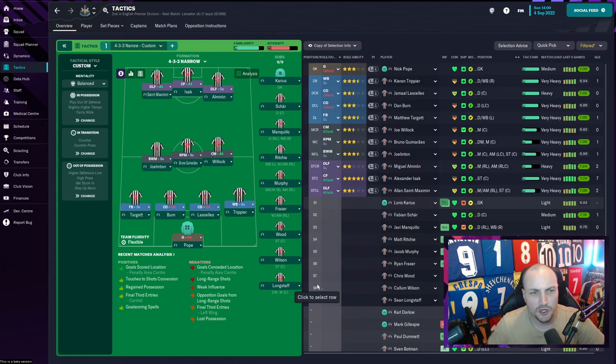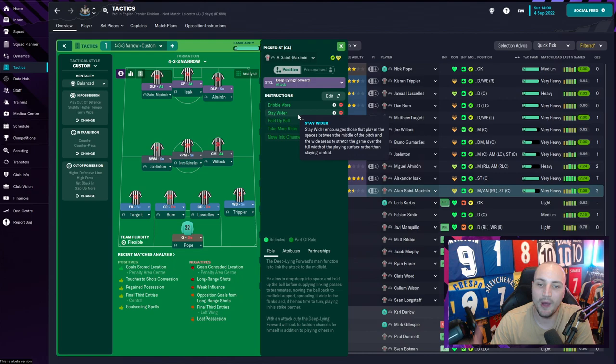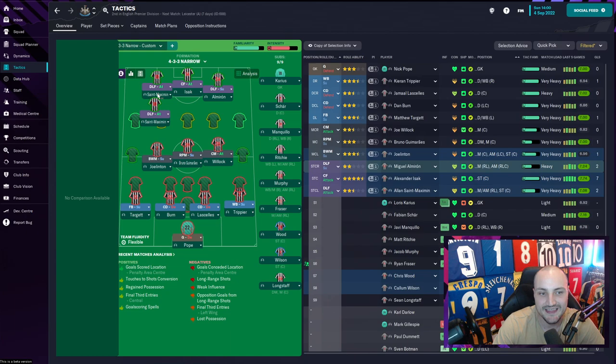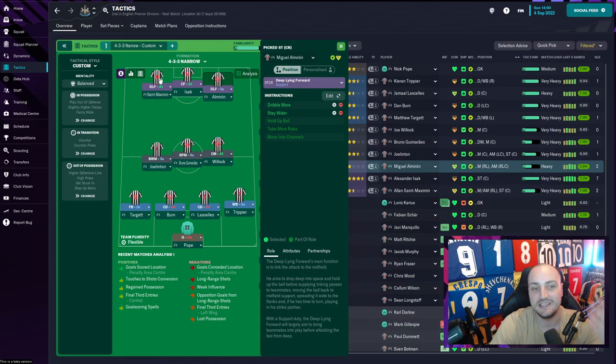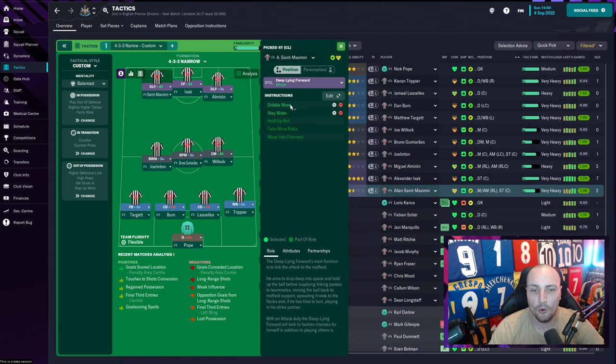It's kind of a 4-3-3 as you can see. First and foremost we've got St. Maximin and Almiron playing as strikers - but they aren't really strikers. On their instructions we've got them set to sit wider, so they don't actually become strikers, they become wingers. They drop back and operate in this semi-circle area as DLFs. Eddie Howe really encourages these two to run with the ball - they are the most prolific dribblers in the Premier League - so we've got 'dribble more' on for both of them.